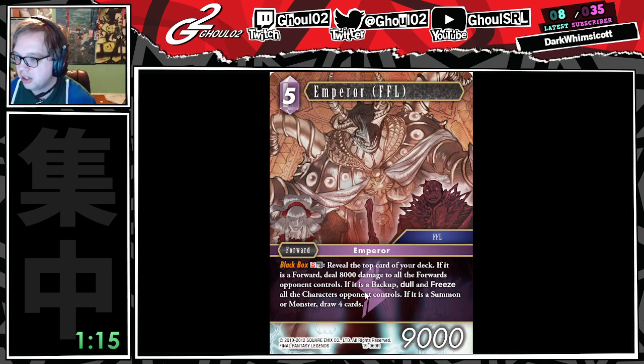The draw 4 is probably the best effect, but the backup dull freeze everything is kind of crazy too — that sounds very fun. Sounds fun to play with; I just don't know if this is gonna actually be constructed playable. If you pull this off in sealed, that's gonna be really fun, by the way.